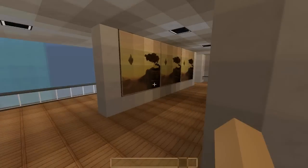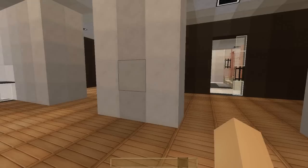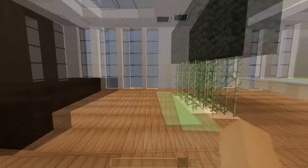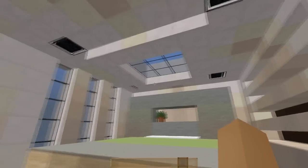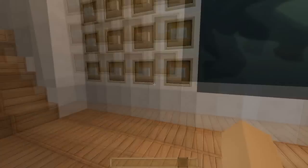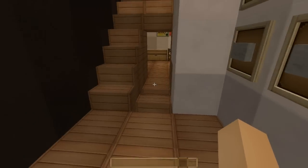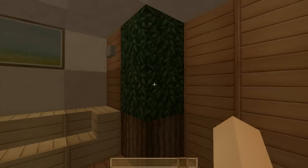Moving to the last bedroom. So this is the last bedroom we have in the house. Looks clean and modern — can be an awesome idea for any of your houses. There is a secret room where you can take your diamonds or so. We can close it from inside as well.